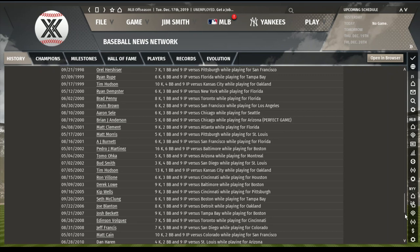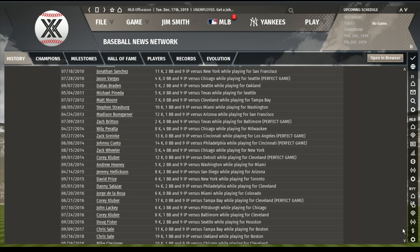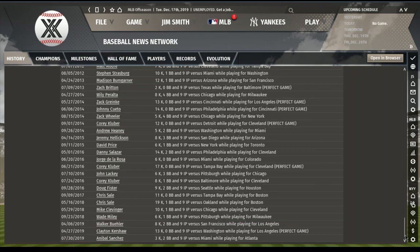Brian Anderson for Arizona with a no-hitter, probably against the Cubs. Derek Lowe with a no-hitter for Boston. Then here come the recent ones — Jason Vargas for Seattle against the White Sox. Zach Britton for Baltimore against Texas. Zach Greinke against the Reds for the Dodgers in 2014. Johnny Cueto threw a perfecto against Philadelphia in 2014. Corey Kluber threw a perfect game against the Tigers and another against Tampa Bay, striking out 17. Clayton Kershaw threw a perfecto against Washington. Walker Buehler also had a no-hitter, though it didn't get this year's trades in.